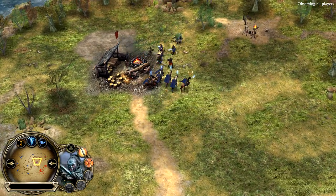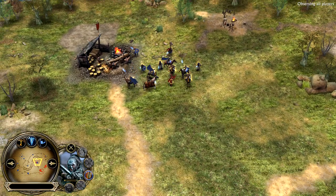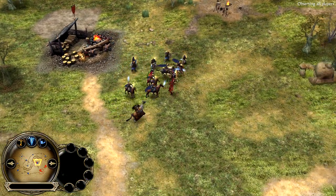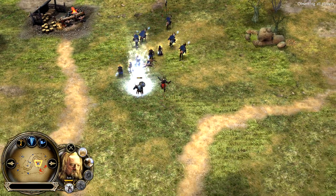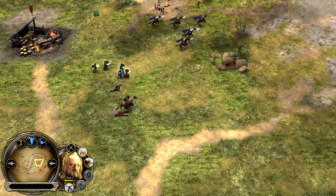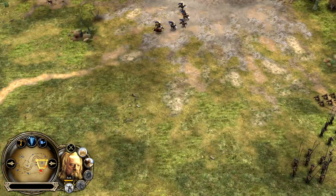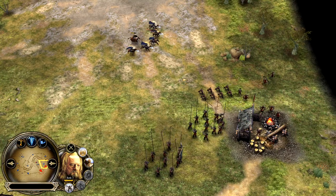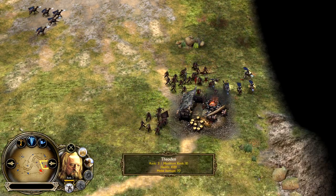Lurtz is exposed and a little out of position. He might go down here — the Forged Blades are gonna take him out. He's gonna go down potentially. Theoden is here in the mix, getting the last hit — level three Theoden, just like that, from killing Lurtz. That could have been a huge mistake from Isengard. That is almost a level four King Theoden — one more level and he'll have Glorious Charge unlocked, which could definitely change the tide of battle.